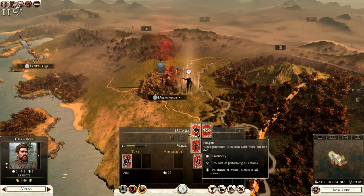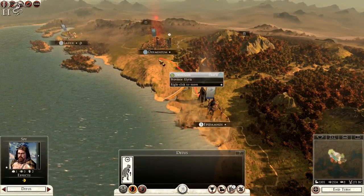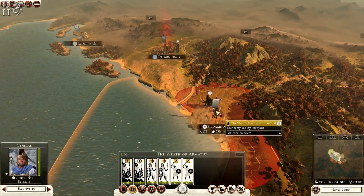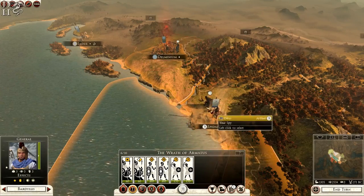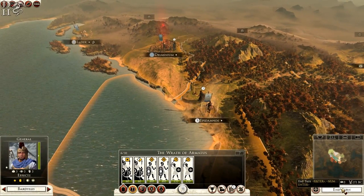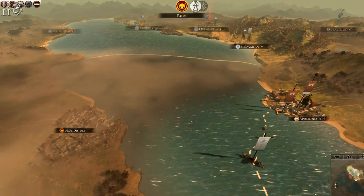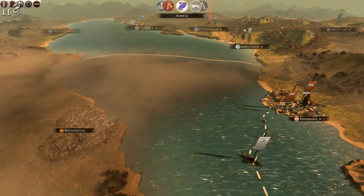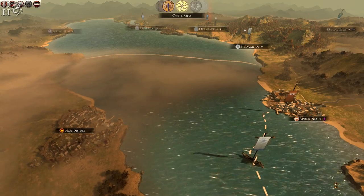I'll give the scout critical success in all actions — a good thing to go for in a campaign of this nature. One more turn and the spy can go up, poison the provisions, weaken them further, and then my general can move out and attack in one swoop. I'm going to move my ship into raiding stance to get a bit more income as well.